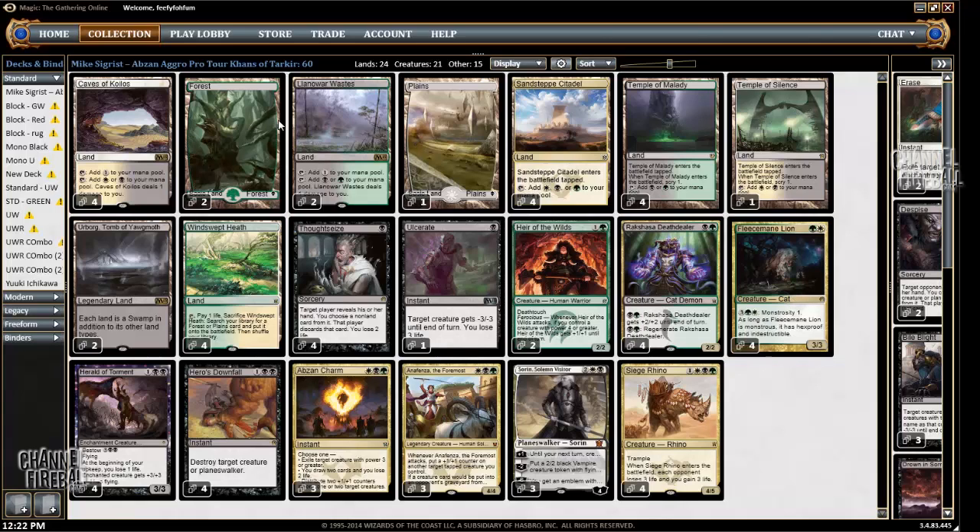The mana base is pretty simple. When I first saw the new set, I thought Scrylands would be better than the Trilands — the lands that make three colors. But with more testing, I can see how powerful the three-color lands are, and I think they'll see a lot of play. But some decks might want the Scrylands over them.